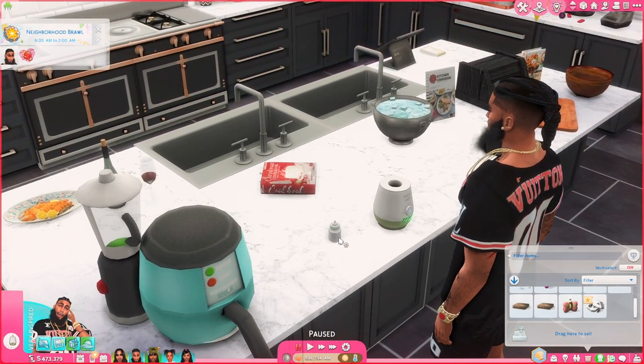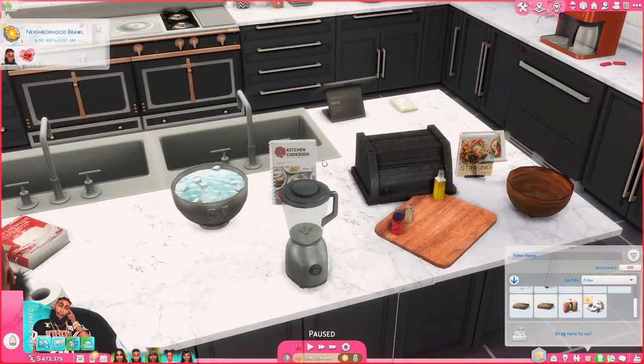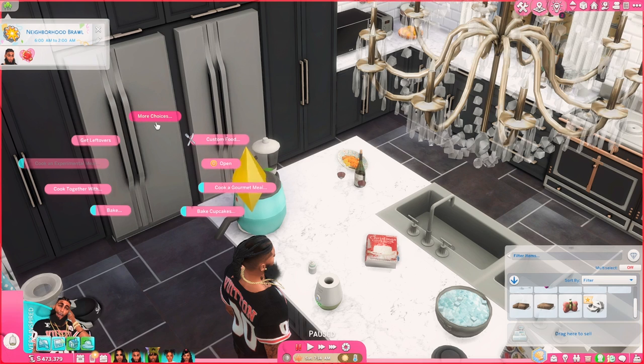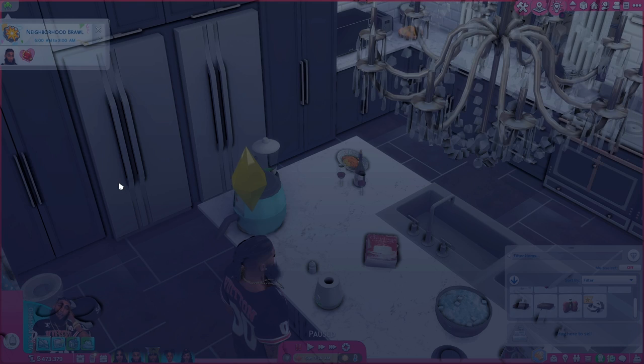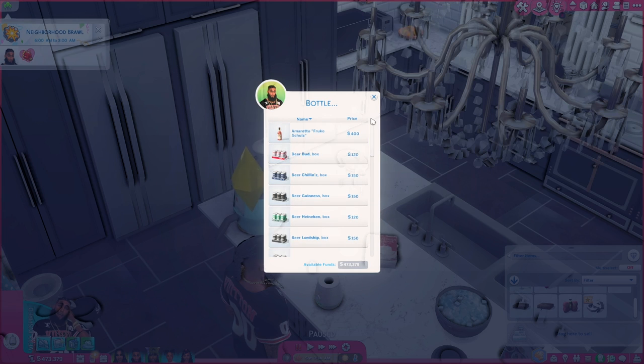Here's our little bottle. We can't drink it because it's for toddlers. Another thing that I love about Severinka and Somic — I hope I'm saying their names right — they have functional alcohol, and if you have base game the Sims can actually get drunk. So let me show y'all. We just click on the fridge and click on bottle, and we have this assortment of wine and spirits.